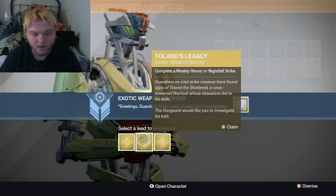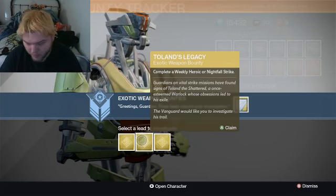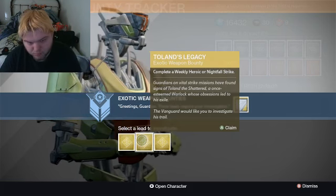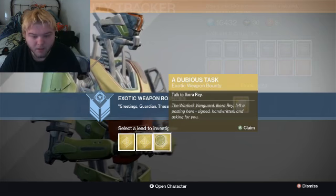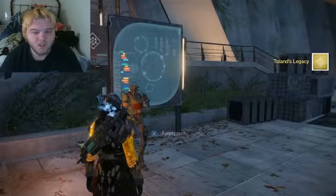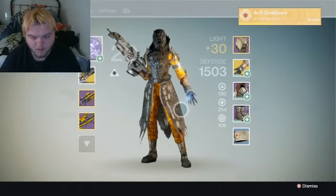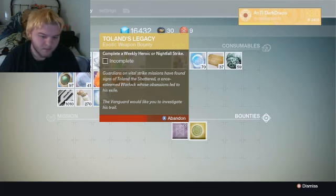Toland's legacy or a dubious task. I already have the Thorn. I think this is the Bad Juju. And I already have the Invective, so I'm just going to get the Bad Juju again and just dismantle it, because I don't really need it again. Just go ahead and dismantle this. And I get nothing from it, like always.